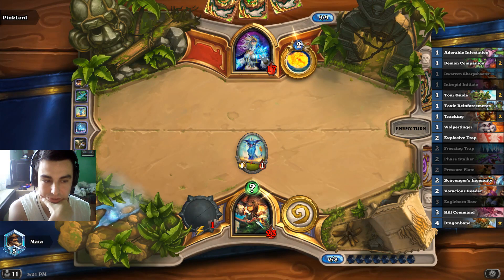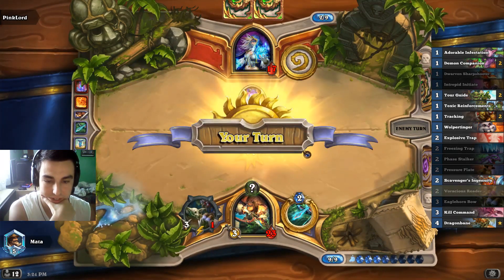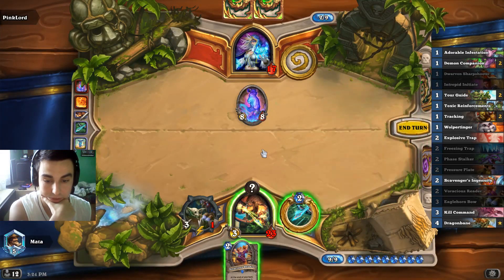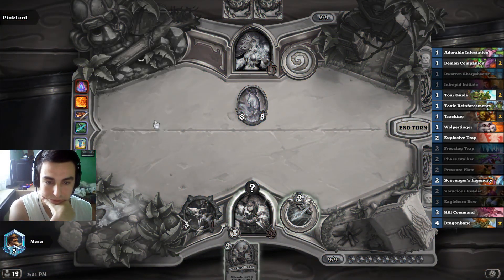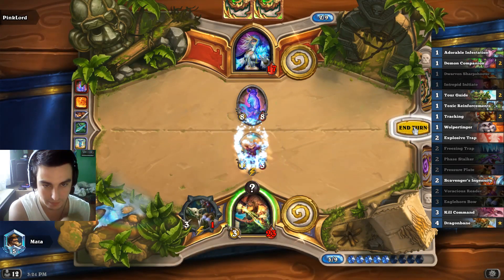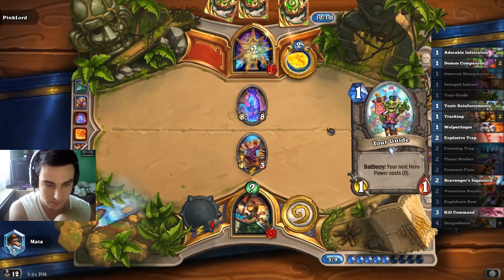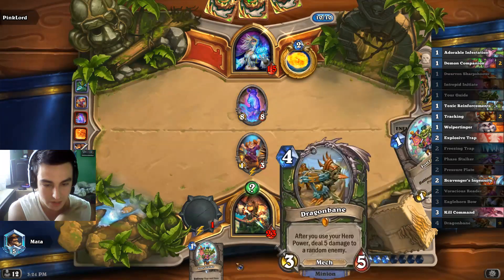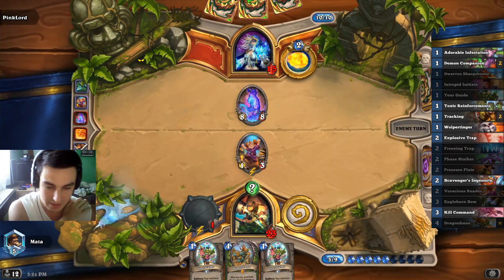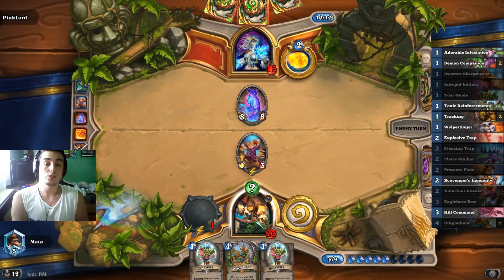Second reader, Dragon Bane. There's the Mana Giant. Mana Giant is not a problem because we have Freezing Trap equipped, but this reader draw was really really good. There's a Dragon Bane, there's a Dragon Bane. Double Tour Guide is kinda meh, but the reader draw was quite good.